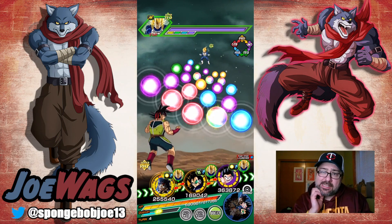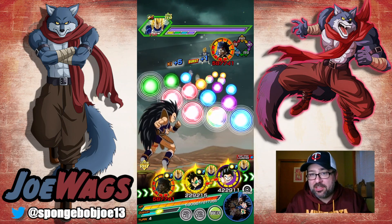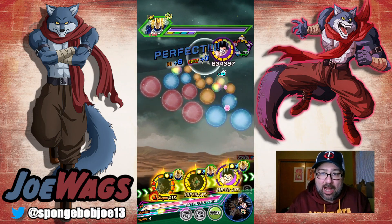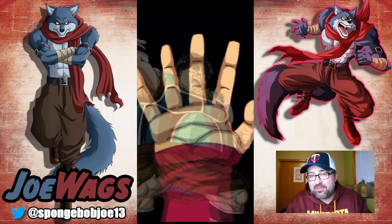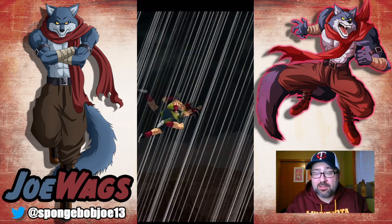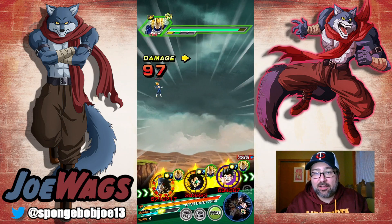There are some base Gokus I could have used, but I just opted to run kind of this Bardock, Raditz, Kid Goku setup. There's definitely more options you can use here. And the fact that I got it done with this team on the Legendary Vegeta event means that this team could beat any of the other ones, because the Vegeta one is the hardest one. It's also nice to break out the LR Bardock — I don't use him very often.